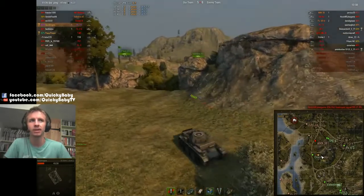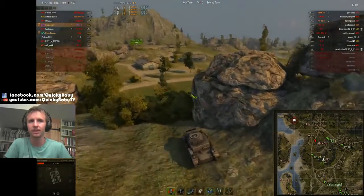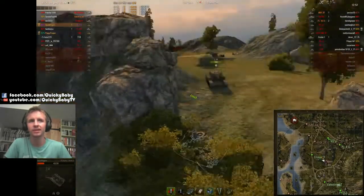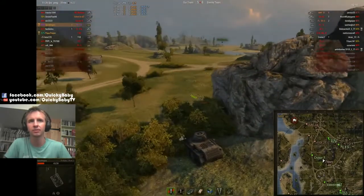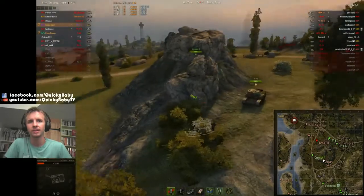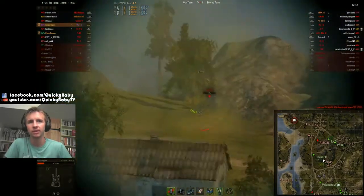She comes up here and we begin our assault on the hill. Right now I'm thinking I'll try and use my binoculars to get the spots off on the tanks that are coming from the west. So I just sit here and wait. I tell Peppy, just wait until I get the spots. And when I've got the spots, come and assist me.